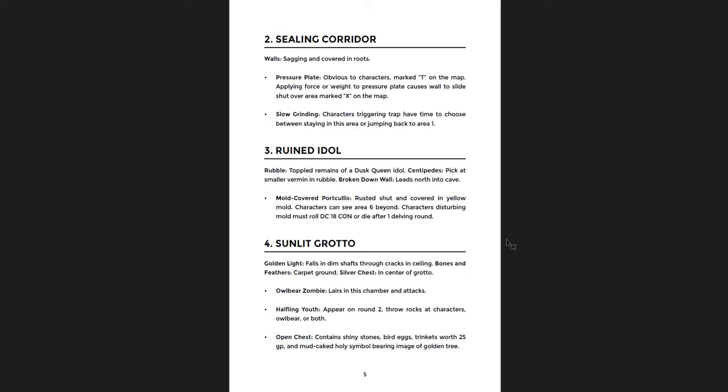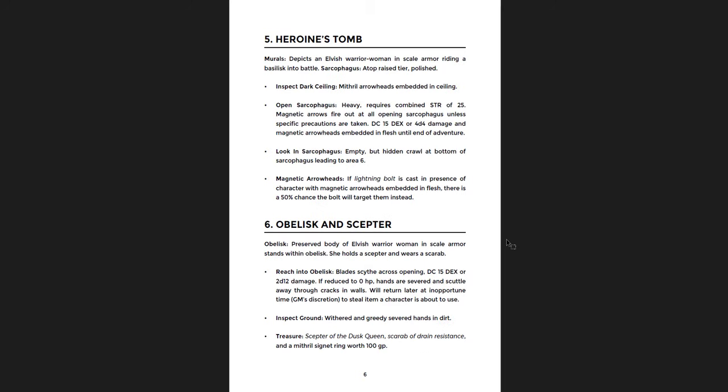So this is a deadly dungeon — there's a save-or-die mold. But for an introductory adventure, it's a good thing to introduce characters to. There's an owlbear zombie, which is awesome. Then you have the heroine's tomb in room 5, and room 6 is the obelisk with the scepter of the Dusk Queen, which is one of the magic items that goes with this adventure. And then there's a trap obelisk there — basically an obelisk tomb.